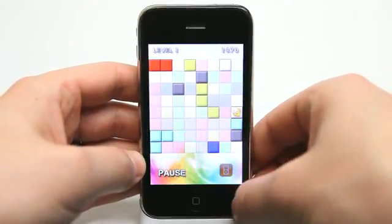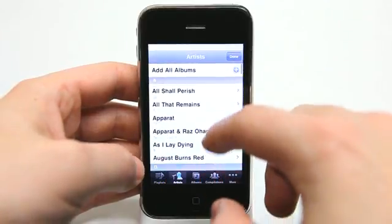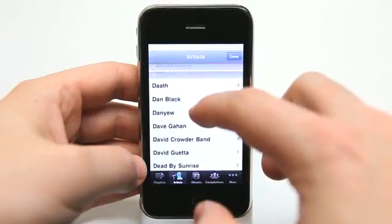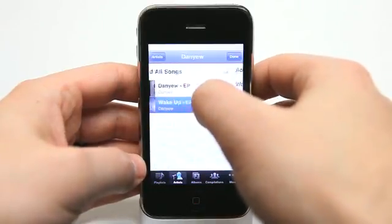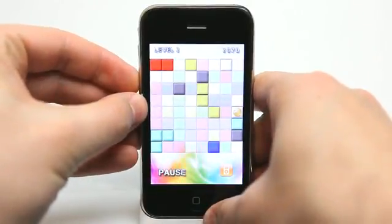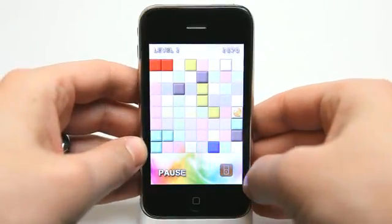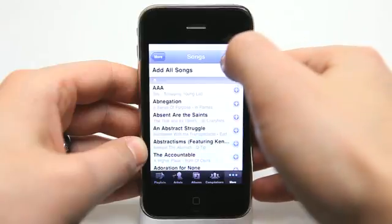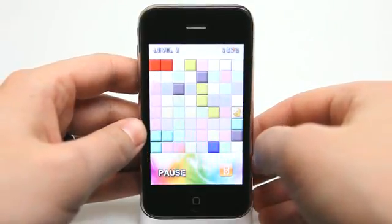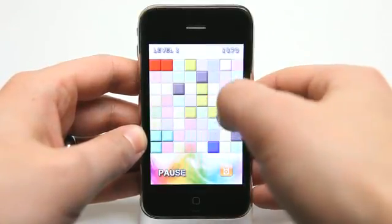One of the other nice things is I can turn on some music if I'd like. I can come right in here, make a selection from my music choices, and then just go from there. If I wanted to turn on some music, it's very easy to do — add all songs, hit done, and then we've got music going. It's really easy to turn that off too — just hit the button and hit done, and it clears out the songs. Really easy to add music to play to, which I like.